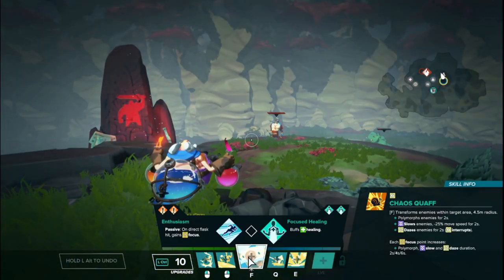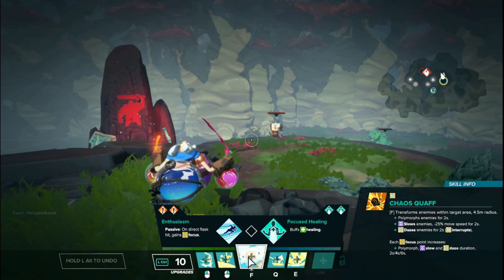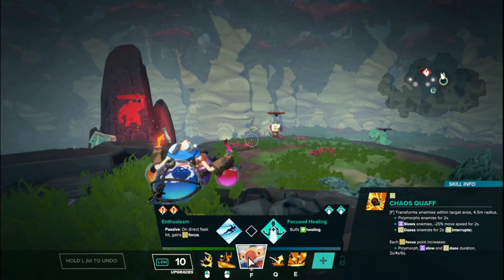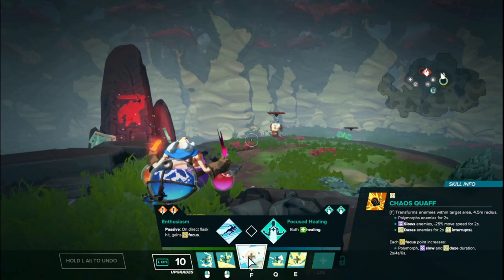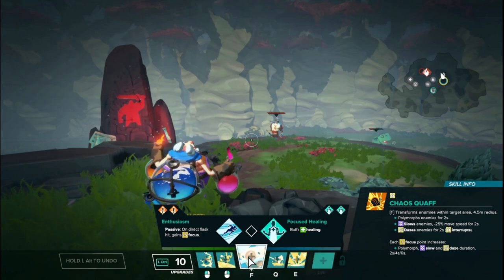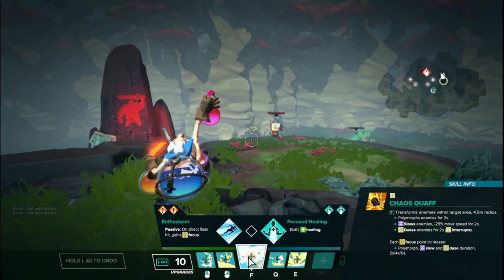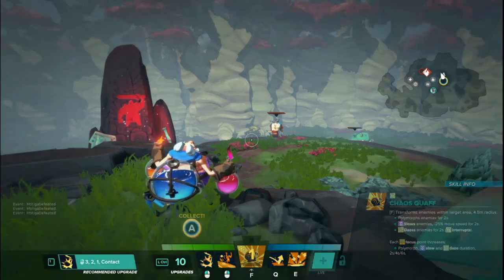Finally, Sven's focus is called Chaos Quath. It throws a flask that transforms enemies in a large area into snails — they are polymorphed for up to two seconds. Polymorph slows enemies while also dazing them, meaning they can't use any abilities. Each focus point increases the polymorph duration: rank one is two seconds, rank two is four seconds, and rank three is six seconds.